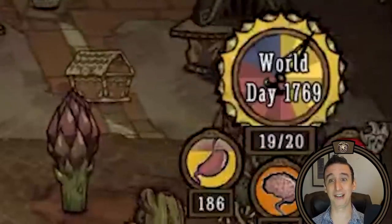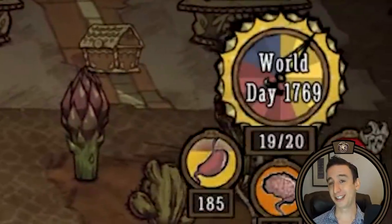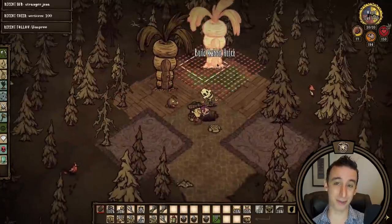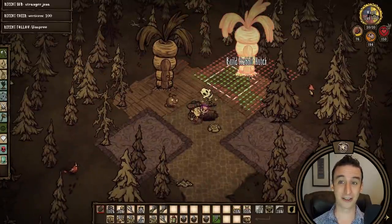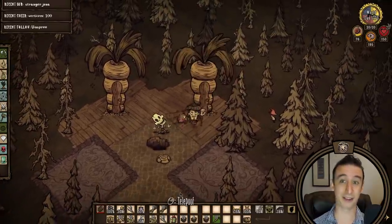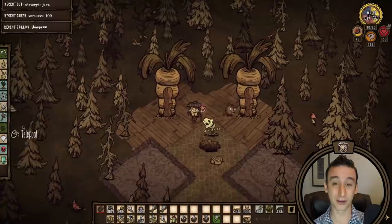It's a day 1768 miracle! A couple days later I'm putting the carrots to use and setting up a couple of rabbit hutches at the moonstone sinkhole. This is a fairly standard setup. The bunnyman will bite the bats and I don't need to deal with them every time I get a hound wave. I'll just need to wall them up so that they don't wander off.